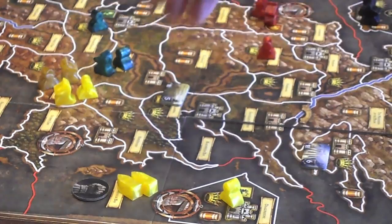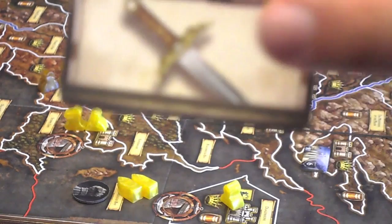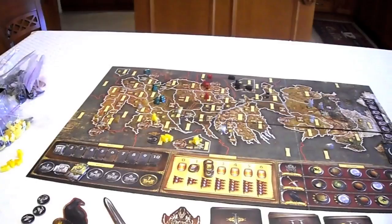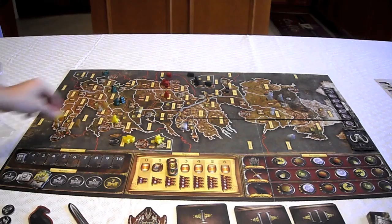Now that Baratheon lost, they have to retreat back to where they attacked from — Storm's End. Also, Obara Sand had a sword icon, so if Martell had won, that sword would have killed one of Baratheon's units. Combat is intentionally very basic, which is good because a lot of combat happens every round and you don't want to waste time — you can blow through it fairly quickly.